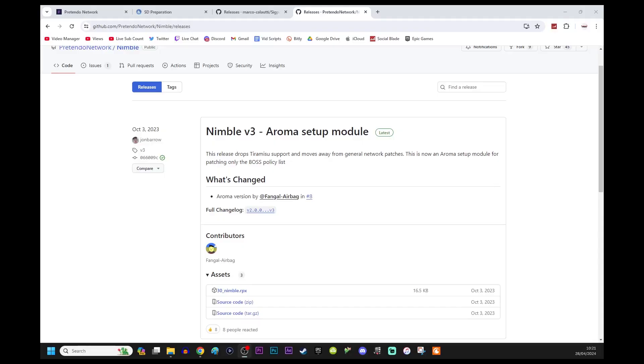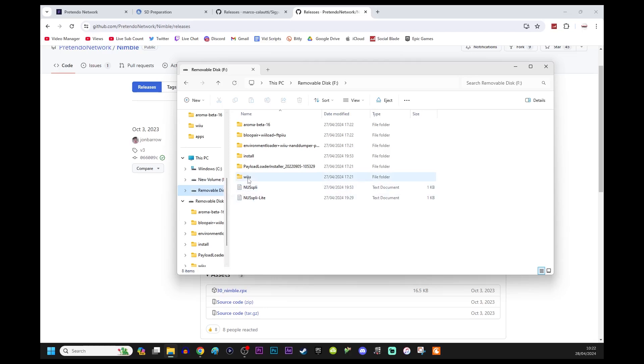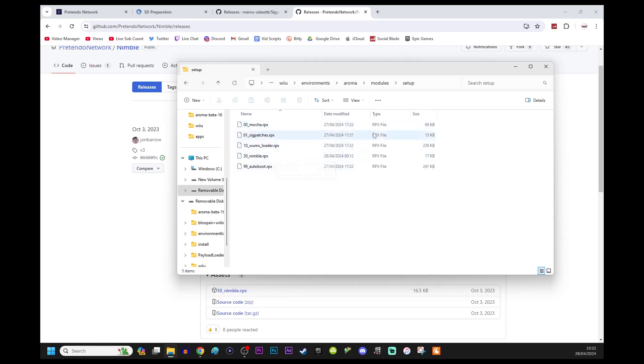The final thing you need to do is take the SD card out of your Wii U and put it back in your computer. We're going to download Nimble, which should fix that error message in Splatoon. Head over to the GitHub page — link's in the description. Download the file '30_nimble.rpx.' Once downloaded, put it on your SD card, then navigate to: Wii U > environments > aroma > modules > setup. It should just be right there with all the other RPX files that run on your homebrew environment. Now you should have everything you need to run Pretendo smoothly.